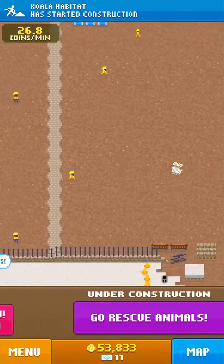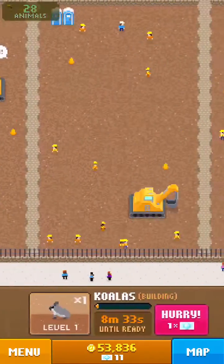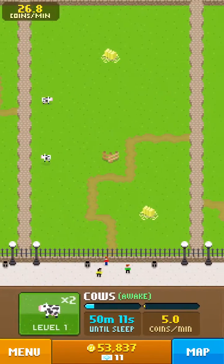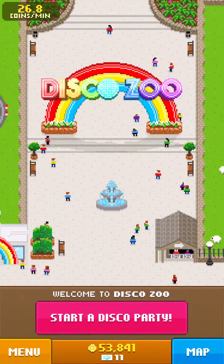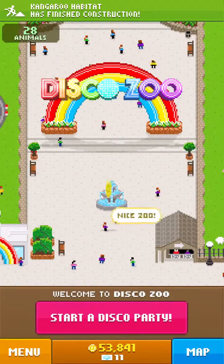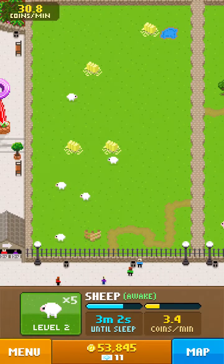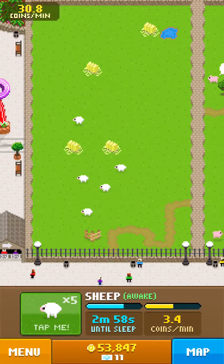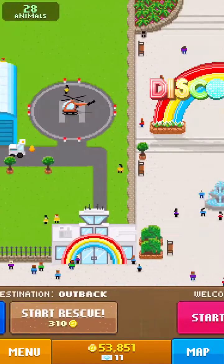We made a lot of progress — we got all the outback animals and all the farm animals. I hope you all enjoyed the video, thank you for watching! Next time we'll do our first disco party — or maybe we did it in episode one, I don't remember. Anyway, if not, next episode will be our first disco party. Thanks for watching, bye!